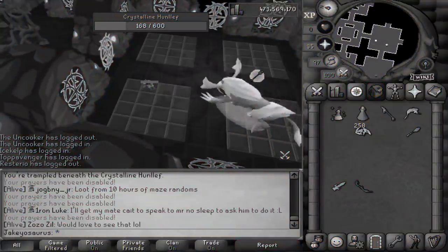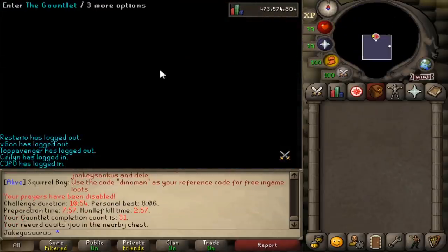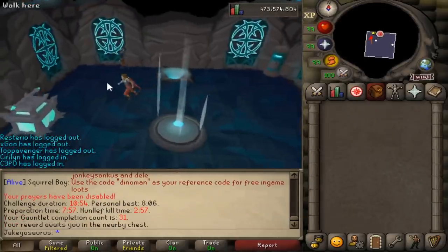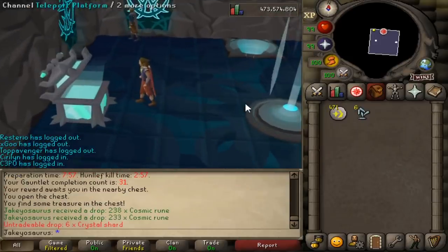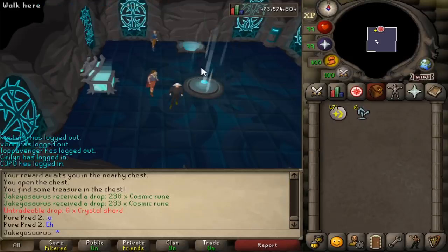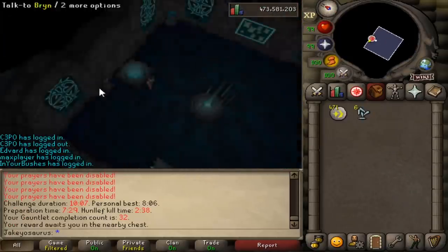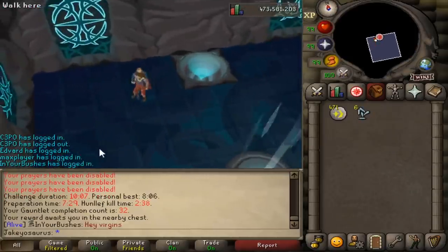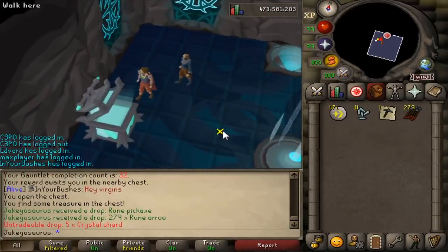Well, that didn't go well. Ladies and gentlemen, we got them! Can I have the crystal longsword or whatever it gives you? That's not a crystal longsword - it's the Blade of Saeldor. It's been like six months since July when this got released. The crystalline Hunllef - 729. Not bad. Can I get the Blade of crystal Saeldor? Wow, amazing.